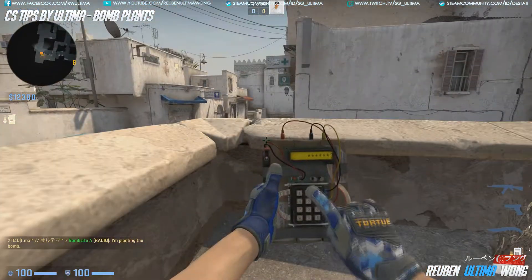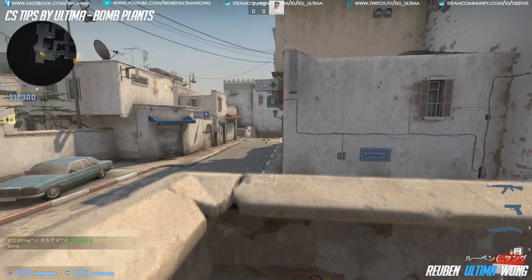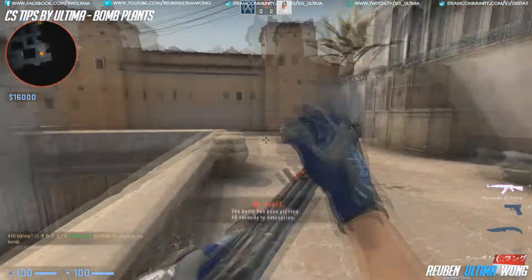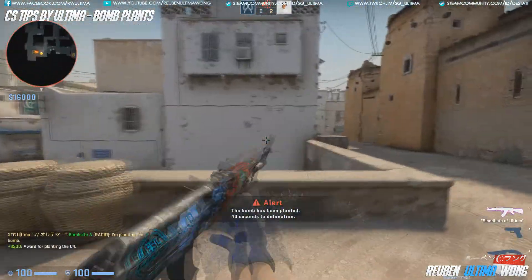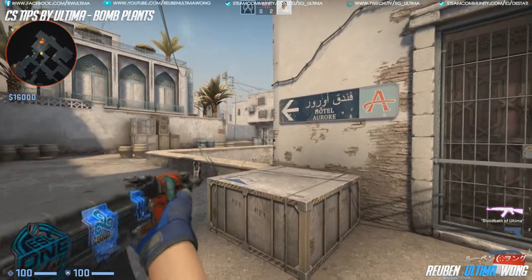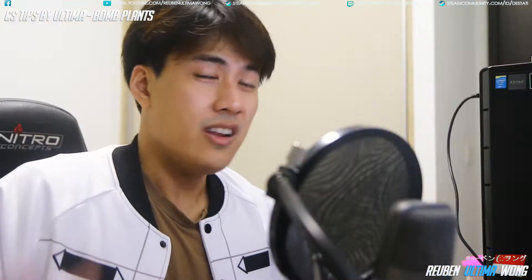For example, in Dust 2, this bombsite is pretty big. At the A bombsite, you can choose to plant it nearer to the edge that's nearer to A long, or you can choose to plant it nearer to A short. Some people will plant it right smack in the middle of the bombsite, and that may not be really ideal. If you plant it at the edges of the bombsite, at least your teammates have some line of sight in case a counter-terrorist tries to defuse the bomb.